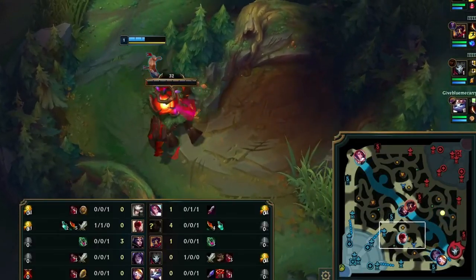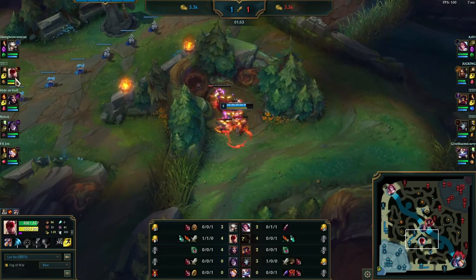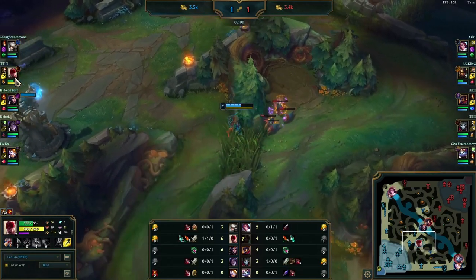Looking at the map, you can see that Lee Sin has pinged out where Nidalee started. This is really important because it helps with your jungle tracking and lets you know if you have to counter-gank or if you're not allowed to gank a lane. For the pathing, you can see Lee Sin is doing red into raptors and then moving towards his top side.